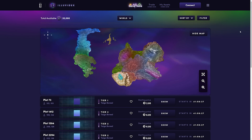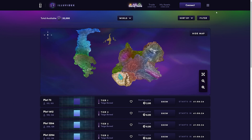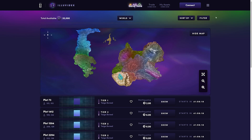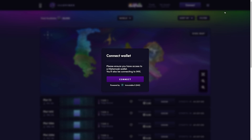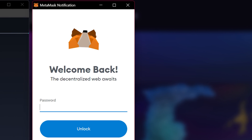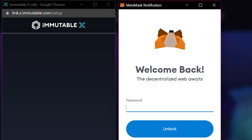Here we are on the live version of the Illuvidex. As you can see in the top right corner, there is a connect button — that's where we're going to do the wallet management and connecting between Metamask and IMX. Click the connect button. Once you click, you'll get a prompt saying that you need to have a Metamask wallet and you'll be connecting to IMX. Click connect again. Once you do, you'll receive a pair of pop-ups: one from Metamask wallet where your tokens will be stored, and the other from Immutable X link, which is seeking to link your Metamask to Immutable X.